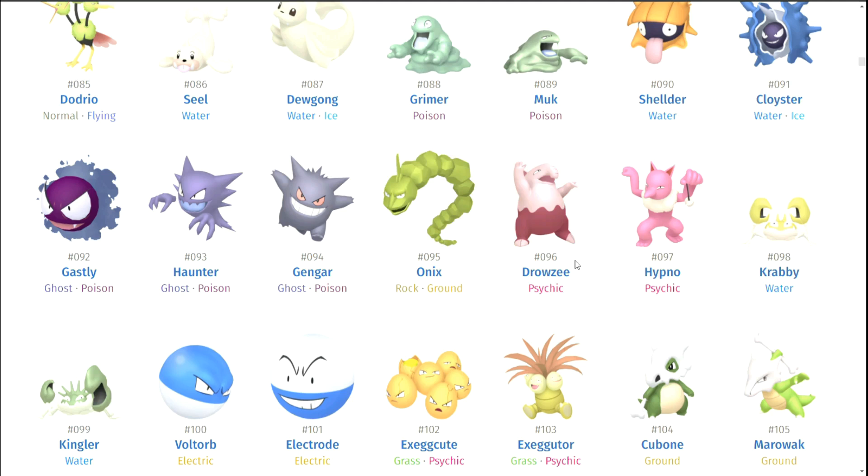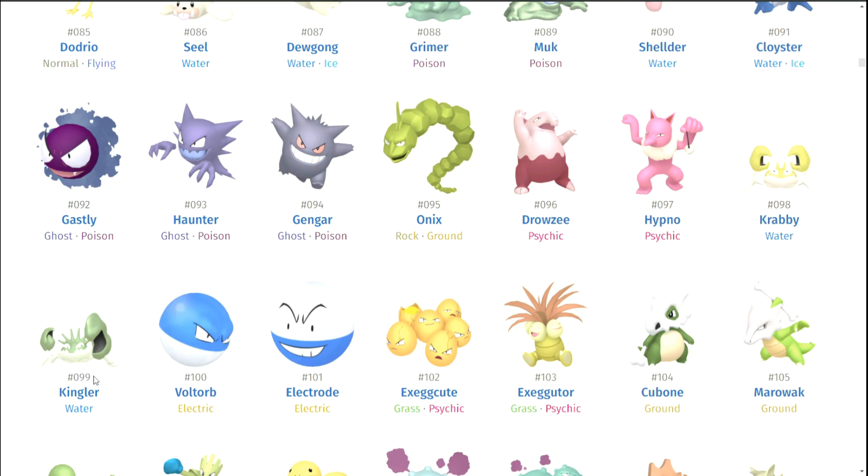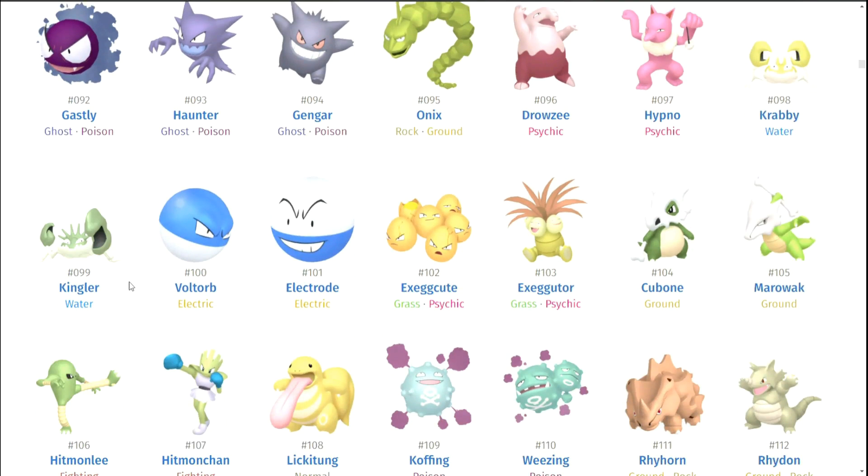Onix — kind of lame. Drowzee and Hypno — kind of lame. Krabby and Kingler — it's sad because I love Krabby and Kingler, but they look kind of lame. Voltorb and Electrode — I do think it's cool how they kind of look like Great Balls compared to Pokeballs. That's a cool little design choice. It seems like they actually tried with that one. Exeggcute and Exeggutor.